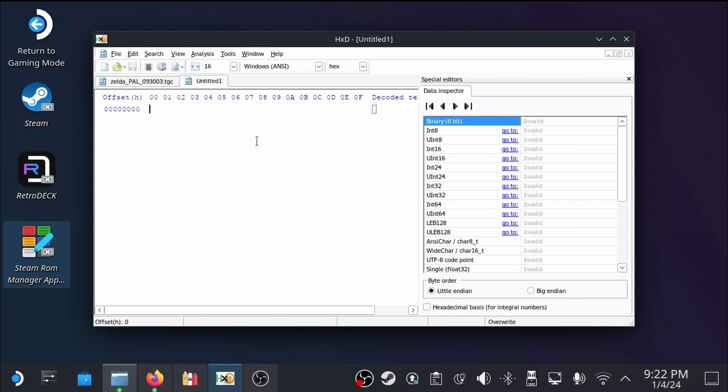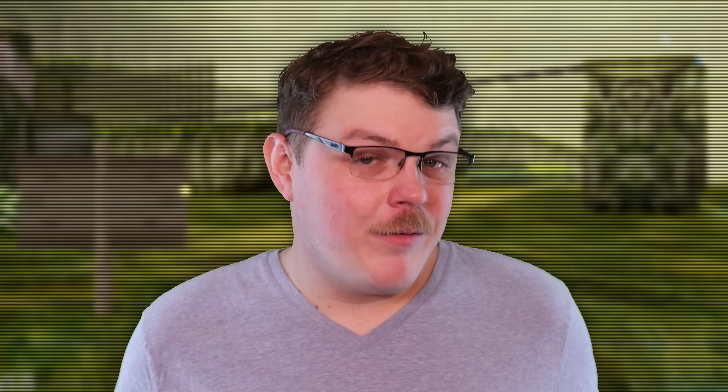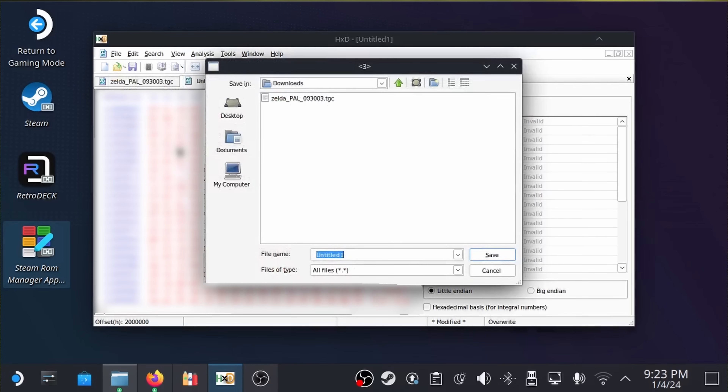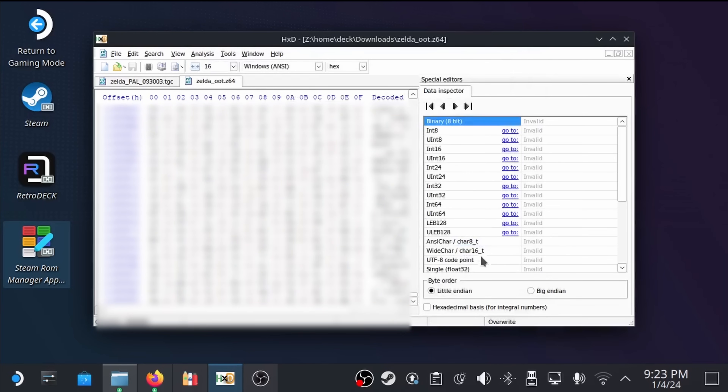Create a new file with Ctrl+N, paste the copied data with Ctrl+V, and you will likely get a message telling you that the operation will change the file size — click OK to proceed. Save the new file with Ctrl+S in the file window. Give the file any name you want, just make sure that it ends with .z64. In our case, we named the file Zelda_OOT.z64. Congrats, we have our ROM file and we've dumped it legally — the hardest part is out of the way. Go ahead and close HXD and Bottles.